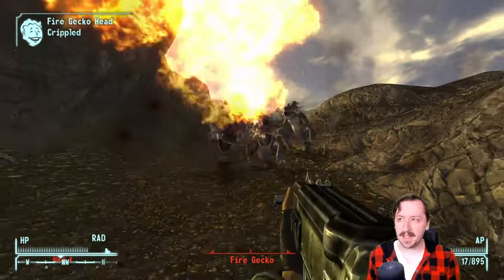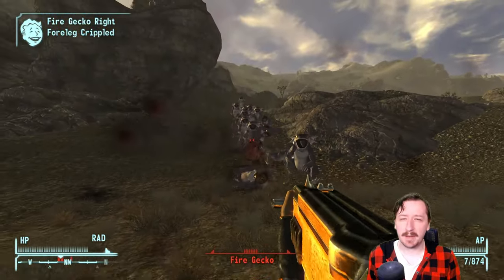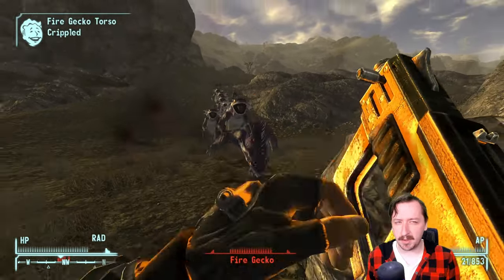There are a couple enemies that can have this — like Hit Squads, the White Legs in Zion — and I believe sometimes the Marked Men can have the 12.7mm submachine gun.